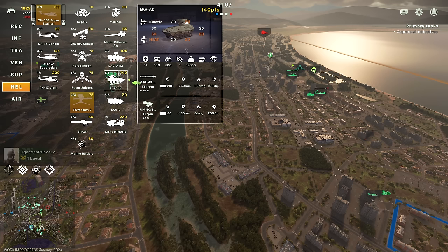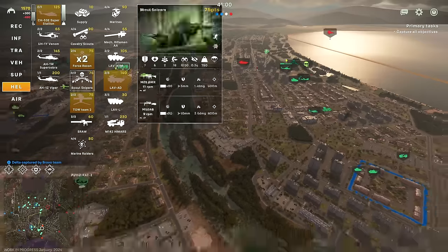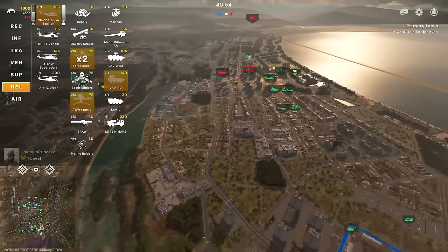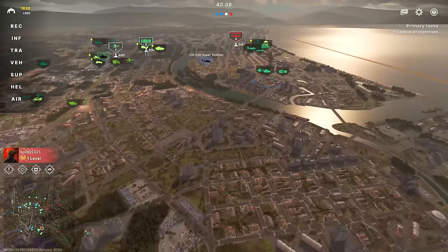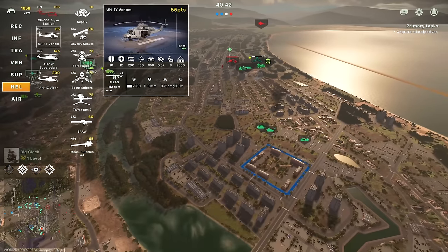So we're going to remove the Marine Raiders, bring in the LAV AD instead, and then bring in Force Recon to make up for the lack of Marine Raiders, because Force Recon is still pretty good against enemy infantry and they also have a pretty decent launcher in the form of the AT-4. So that's going to be our setup, and we'll make sure to bring that in. Left click, and now my Super Stallion will ride in.